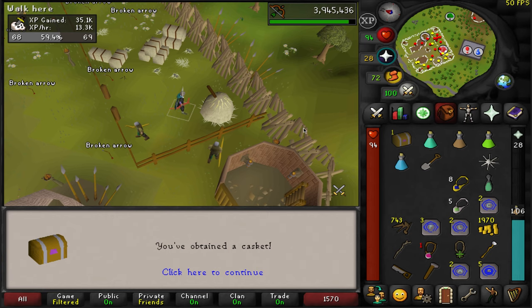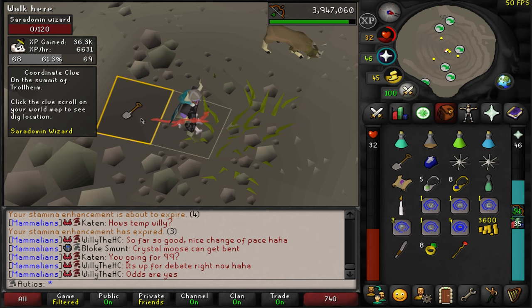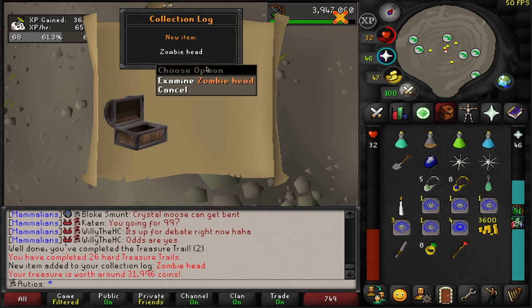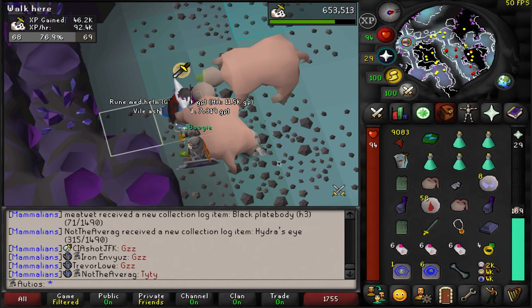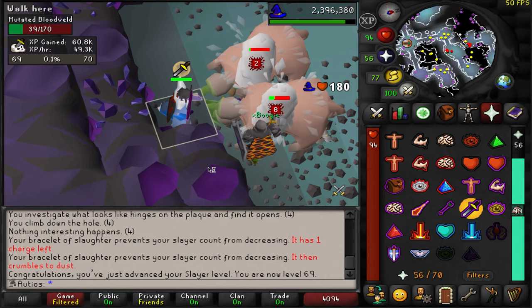Time for hard casket number 25. We've already got good luck because we got a good alchable from that fire battle staff. And now the trolls are going to bring us even more good luck with a zombie head. Can I wear this thing? Oh, I can wield it! Same method as always on bursting these Bloodvelds, and we are getting some juicy XP rates.